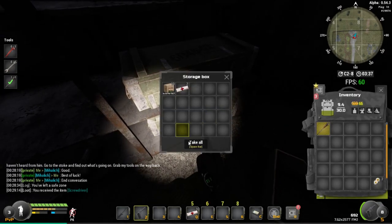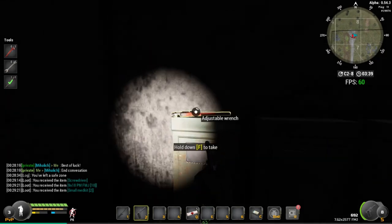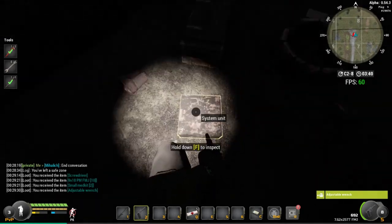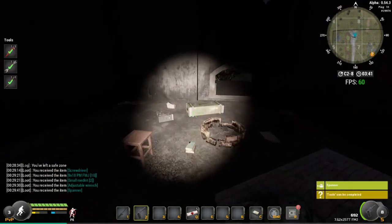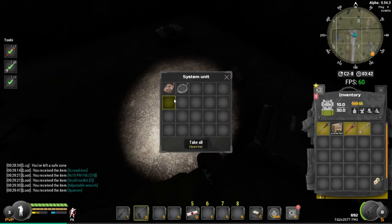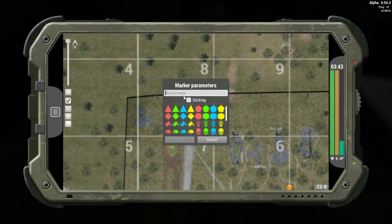Right now we're in this building — just grab the screwdriver right here. I'm going to quickly check these storage boxes in case we get any bonus loot. On the right side here, on top of this power thing, there's the wrench, and the third one is on top of this red barrel. I'm going to check this computer box to find anything to sell. We got some wire as well — brilliant. Remember we want wire, so press M, right-click, add marker, and pick wire because you always want to know where wire spawns.